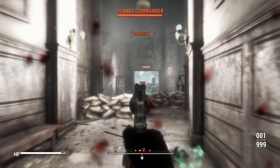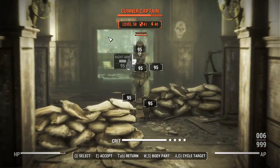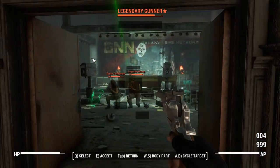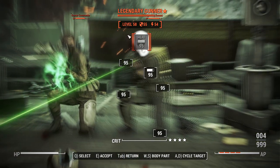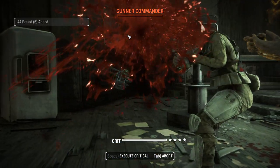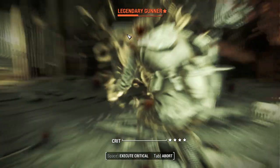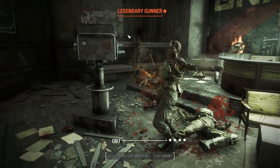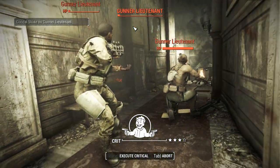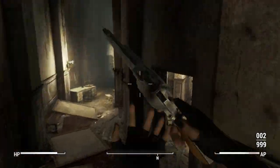Nice little headshots. One thing you can do with this weapon is alternate between bashing and firing. If you run out of bullets, the bash animation is quick enough to make an effective melee weapon out of this thing. With the Basher perk, you can make it fairly decent in close quarters, though you'll get torn up if you take on too many targets. We'll use VATS and go for a critical. Thanks to Gunfu for that slight edge of damage.